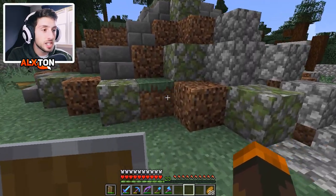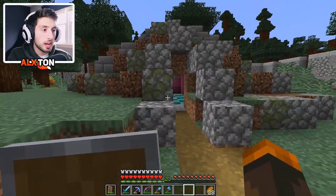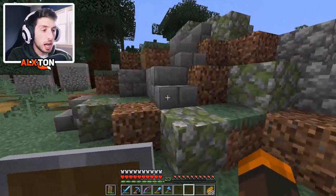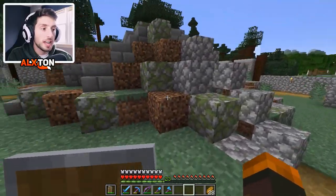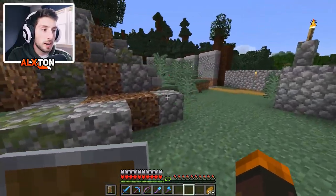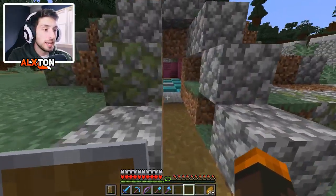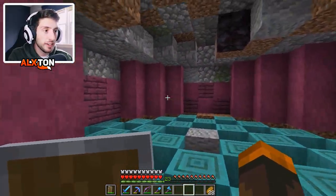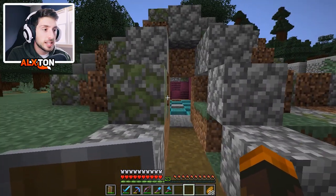I decided to just add some stone blocks, cobblestone, smooth stone, crack stone, mossy stone, and all that good stuff, and just kind of layered it all the way around the top. That's how it looks from the outside. There's still a few things I want to do. But inside, check it out — we have some items from the nether. I'm really excited with the way this inside looks.